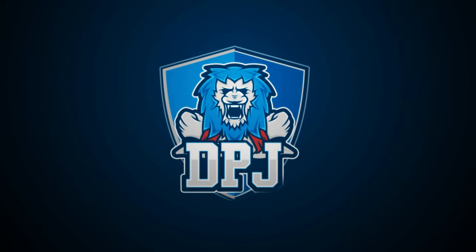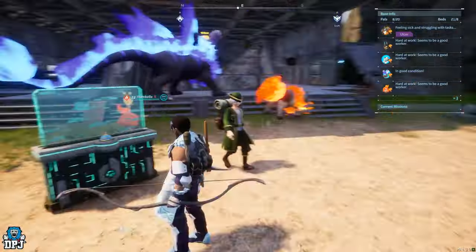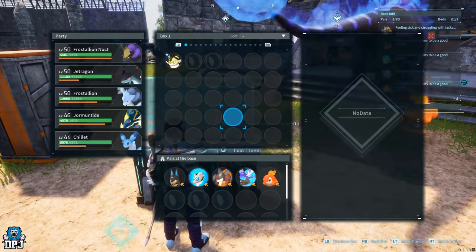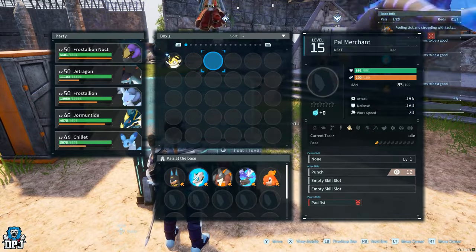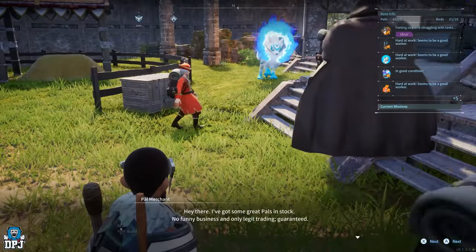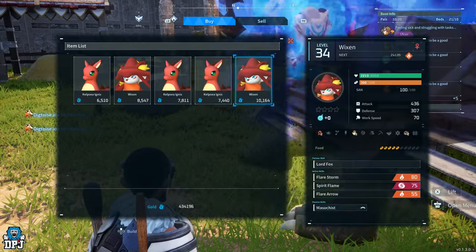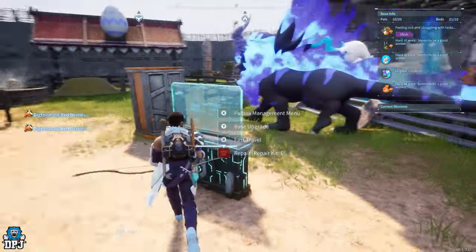I'm back with another Palworld video, and today I'm going to showcase how you can get your very own base vendor. If there's a vendor out there in the open world and you want to have them in your base, so you can purchase from them whenever and wherever you want, today I'll explain exactly how you can do this.